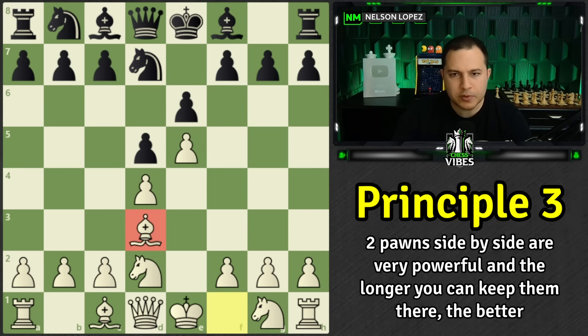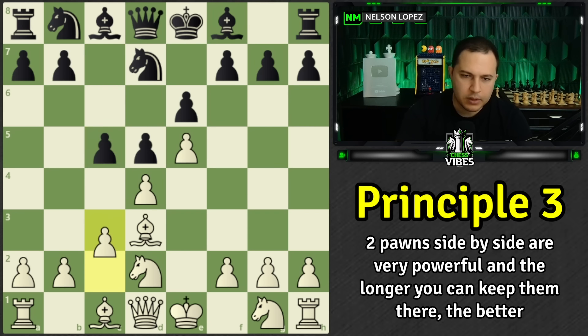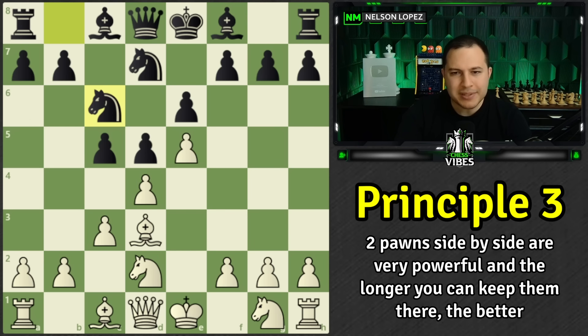White decides to give up the two pawns side by side in exchange for extra space — a fair trade-off. The knight goes back. Then bishop to d3 develops to a nice diagonal. C5 is super common in the French Defense; if you're playing the French you kind of have to strike with c5 pretty early and attack d4. White defends, knight c6 keeps attacking.